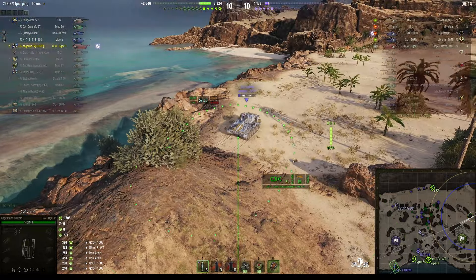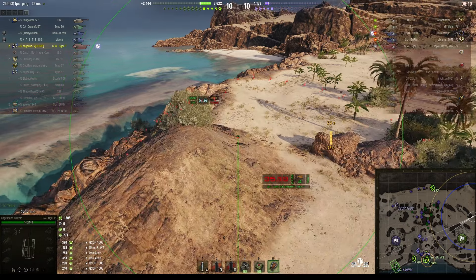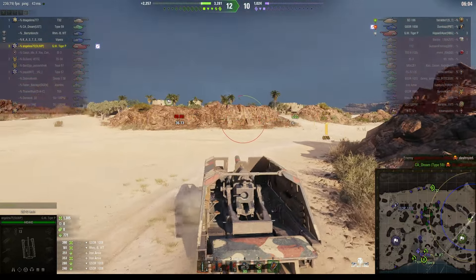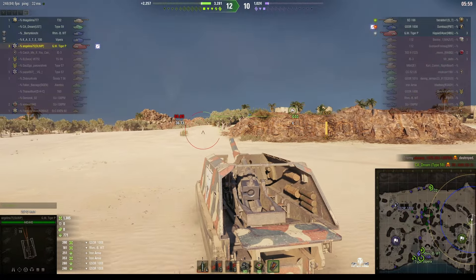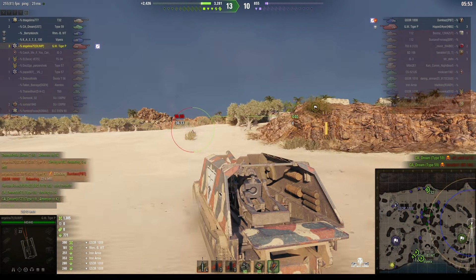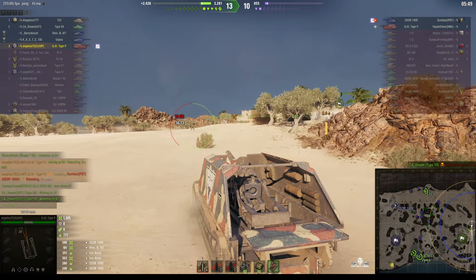There's the enemy SU-130PM — he's a one shot. This is at range. Long shot. She got him! She wiped him out. That's three kills now for Angelina. There's only two enemies left — they've only got the G-Saw 1008 and we know where he is, and the GW Tiger P. I think the game is all but over.